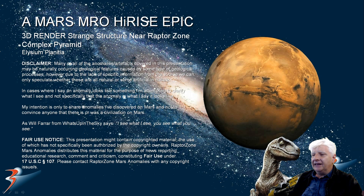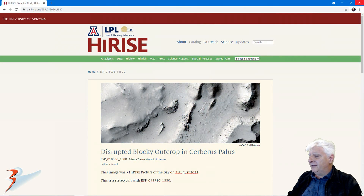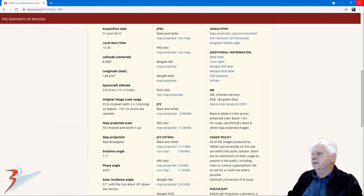I've just completed another 3D render. This is of a strange structure discovered near the Raptor Zone Complex pyramid in Elysium Planitia. The high-res photograph I've found this structure in is called 'Disrupted Blocky Outcrop in Cerberus Palus,' acquired on the 1st of June 2010 at 55.6 cm per pixel. I'll be showing images cropped from the JP2 black and white matte projected file, just under 300 MB in size.